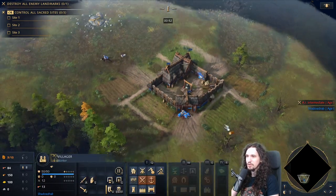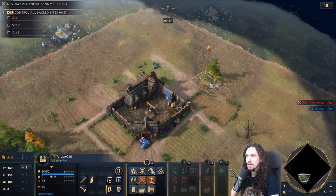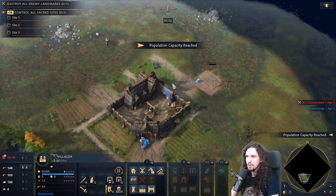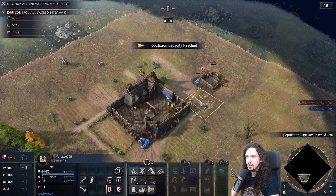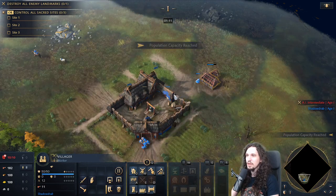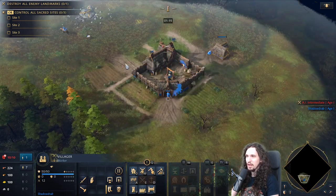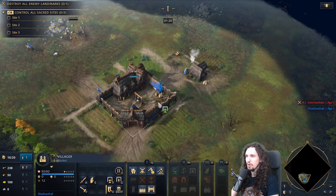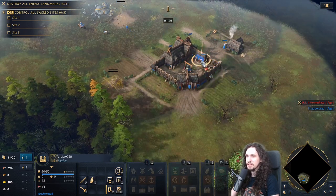Next, select a villager using Ctrl-F to select a food villager and produce a house. If you plan to produce fields right next to your Town Center, leave two squares open. If not, you can create a house right next to it. Select another villager, drop off the food, and build a mine. Select another villager, drop off the food, and build a lumber camp. These are your basic camps.